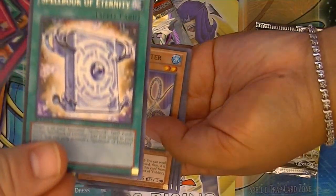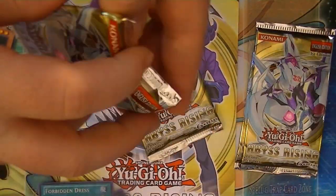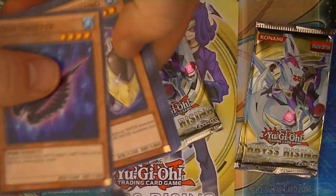Spellbook of Eternity — that's just a rare. I really like the spellbook archetype. I think I'm going to build that next. So I'm hoping, of course, to pull their field spell card.